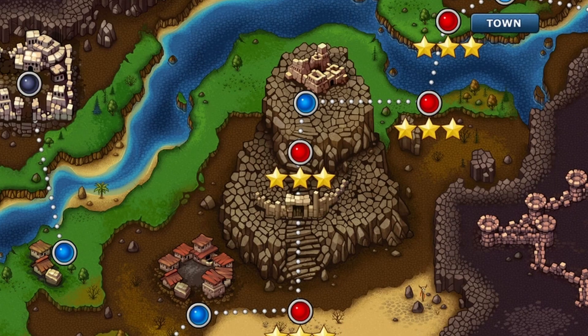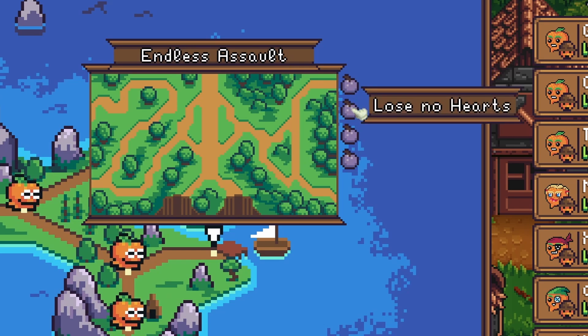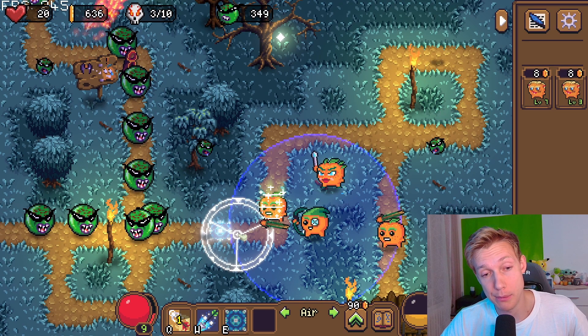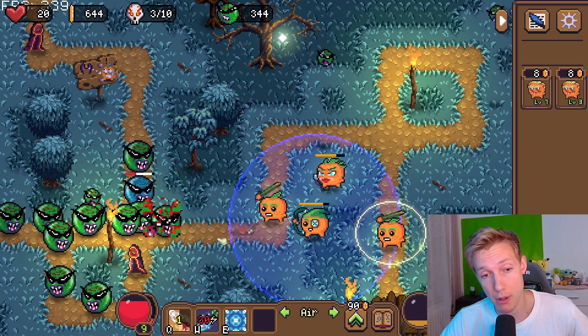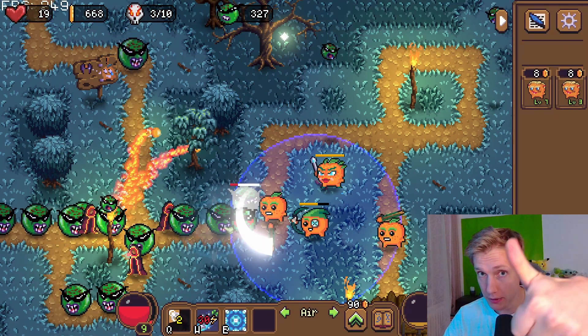My problem is how to display that on the world map without polluting it with UI elements, while still having some indication if you're missing stars. Defender's Quest, for example, uses stars below each mission for that. For now I've just put them on the mission selection menu — you can hover over each orange to see what you have to do. I don't know how to put them on the world map, so if you have any ideas, I'm happy for suggestions.